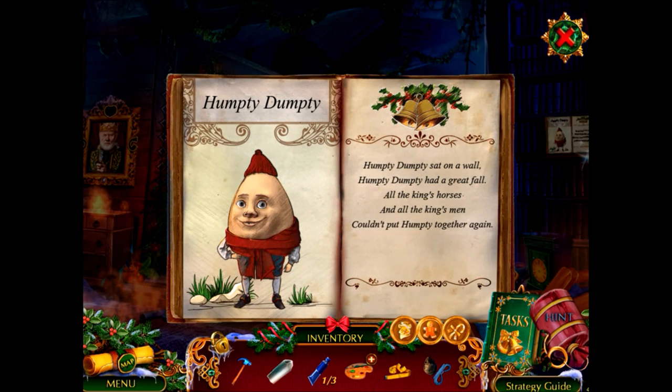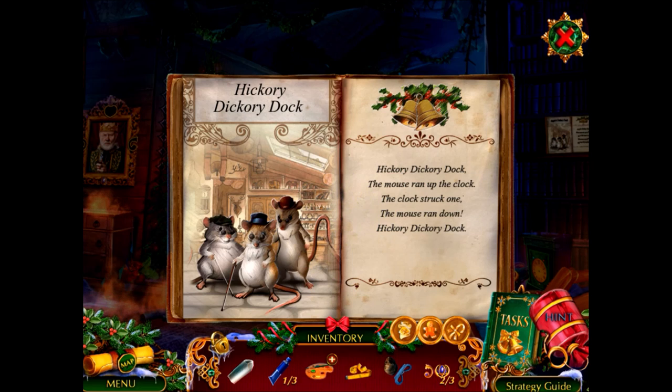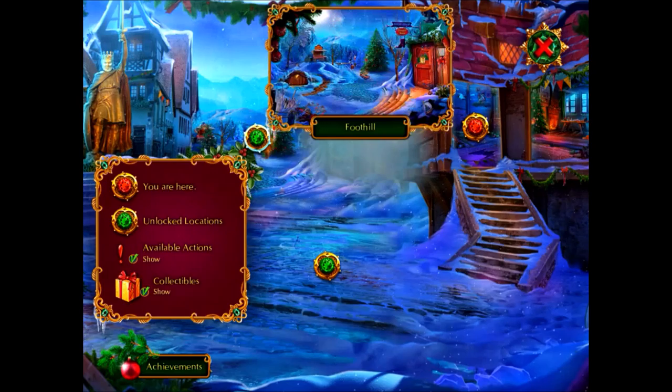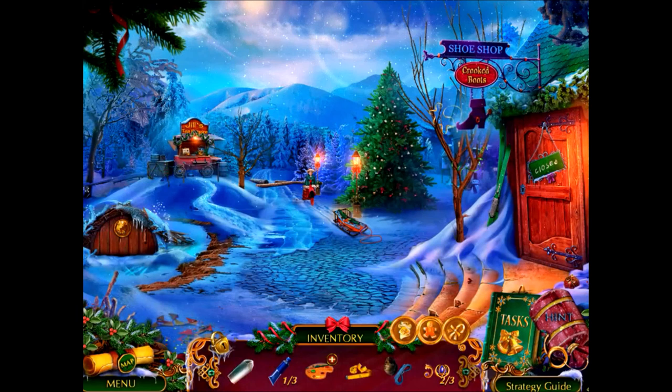Oh, I did not notice this — Mother Goose Tales. 'Humpty Dumpty sat on a wall, Humpty Dumpty had a great fall, all the king's horses and all the king's men couldn't put Humpty together again.' 'Hey diddle diddle, the cat and the fiddle, the cow jumped over the moon, the little dog laughed to see such fun, and the dish ran away with the spoon.' I cannot sing that song. 'Hickory dickory dock, the mouse ran up the clock, the clock struck one, the mouse ran down, hickory dickory dock.' Why do we have Three Blind Mice? The three blind mice are a totally different nursery rhyme.